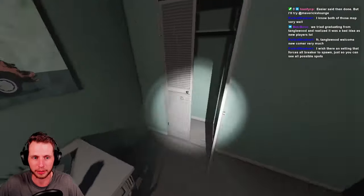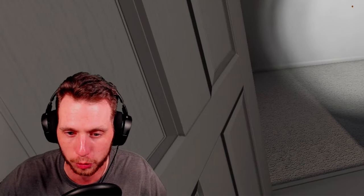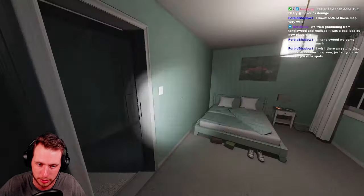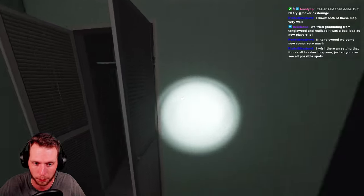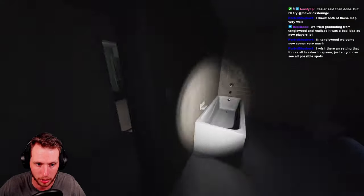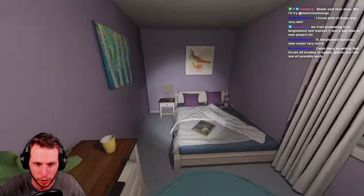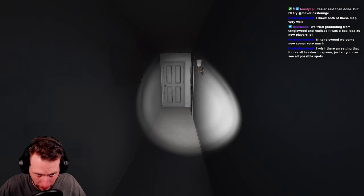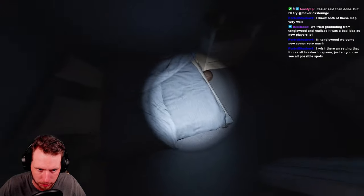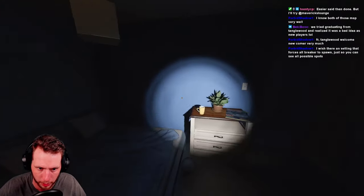Now for hiding spots — you've got obviously closets as per usual. The recurring theme is anything that breaks the ghost's line of sight is going to be a hiding spot, as long as you have your equipment off and the ghost can't hear you talking. You can separate yourself from the ghost using your ears, or honestly just hide in a corner. I don't think there are any official hiding spots on the upstairs portion. There was one time I got on this bed somehow and crouched right here, and the ghost came in the room and walked away from me — it was awesome.